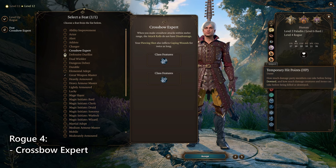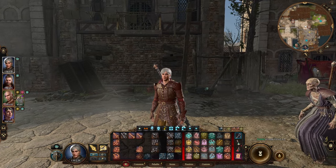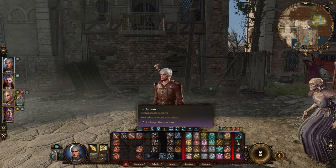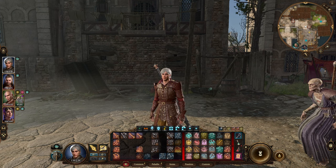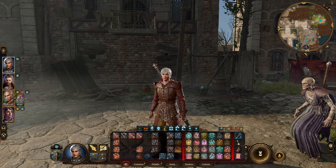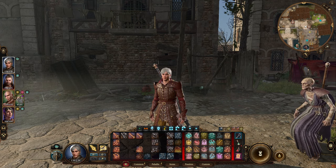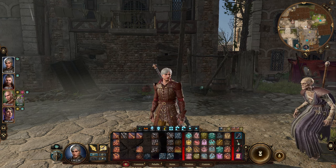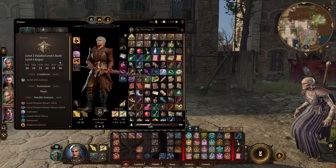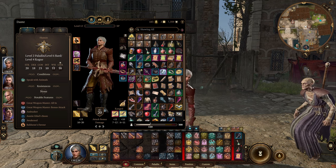Now, spoiler warning — we're going on to the items. I'm going to try not to spoil story stuff, but you are going to be getting some important items that make this build work and allow us to take those lower stats in order to gain more power. Full spoiler warning: I am going to be spoiling end-game items and locations, but nothing story-related. If you're worried about that, end the video here. Otherwise, let's move on to the equipment.